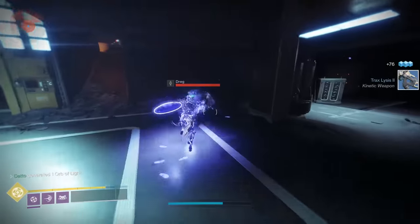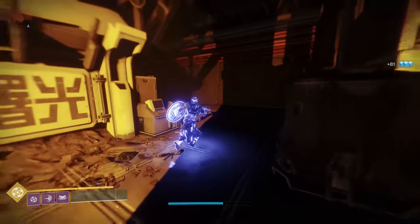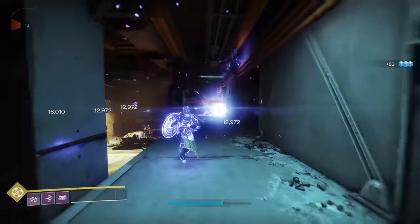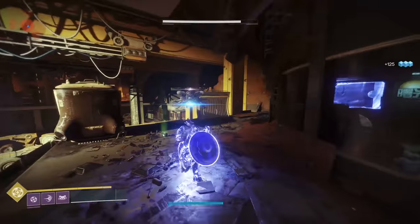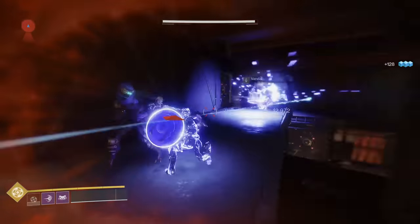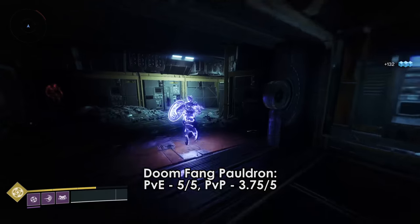Unfortunately, two things happened. They nerfed the amount of super energy you gain from blocking, and Ward of Dawn got Weapons of Light in Shadowkeep, so there was no reason to run Middle Tree for Weapons of Light outside of very specific circumstances. If you happen to be in those very specific circumstances where you need to block often, then sure, I guess you can use Ursa. I don't know where those circumstances even exist anymore though, at least as of this video.